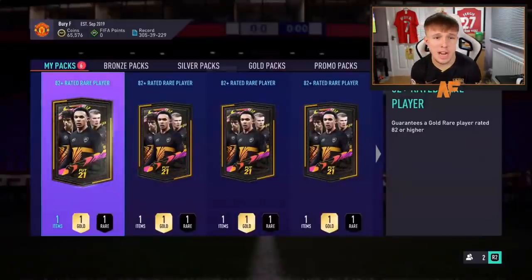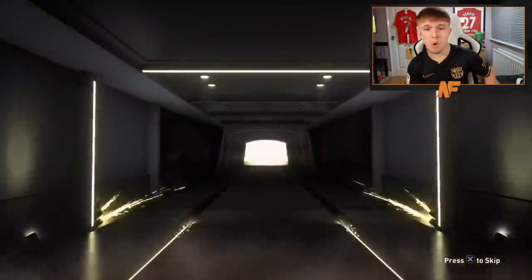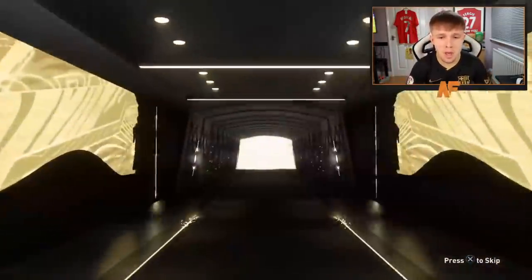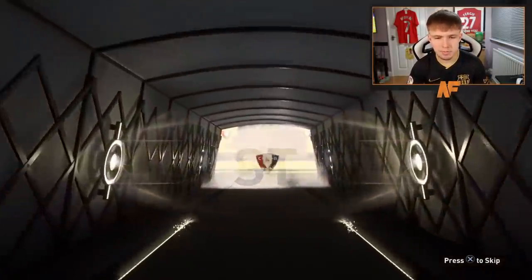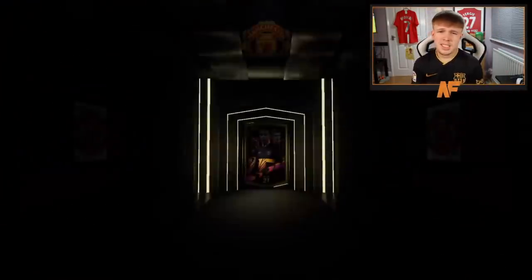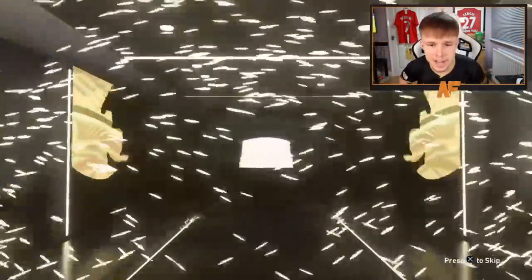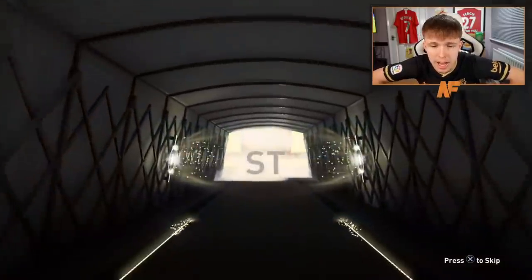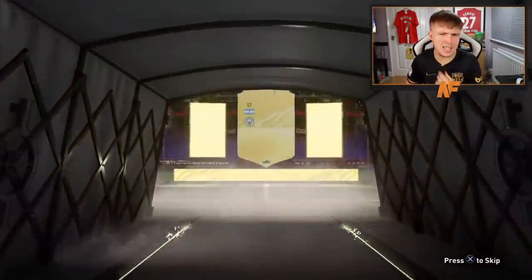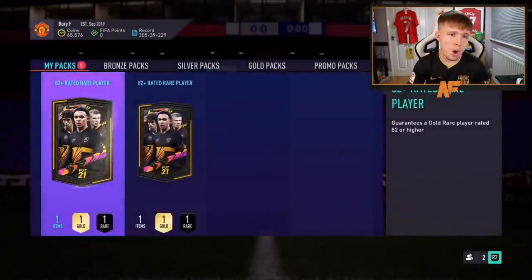Now Jacob Harney with 6 packs, taking us to 32 total. First boards — an inform, Ruben Garcia. Can we see a walkout in this batch of six? Just as I say it — walkout! Aguero! 89 rated — great, even if you don't use him, good fodder. Beautiful! Penultimate pack for Jacob — come on, show him the love.